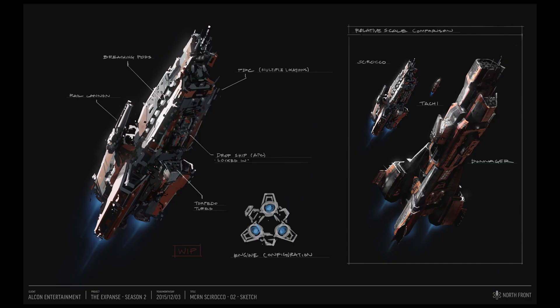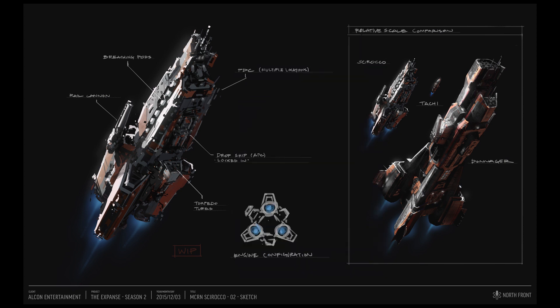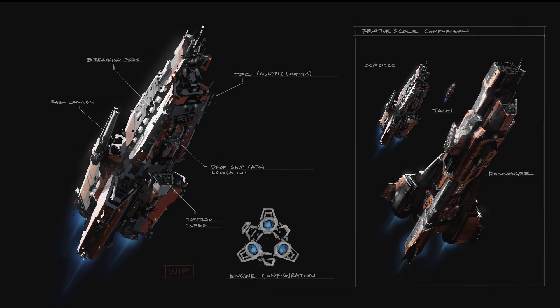We then get this piece of concept art which seems to be a variation of Sketch B. It has 3 drive cones and on the right we can see a scale comparison with the Donager and the Tachi. We also got labels for the Breaching Pod, Rail Cannons, PDCs, Torpedo Tubes, and the Dropship which is locked in.